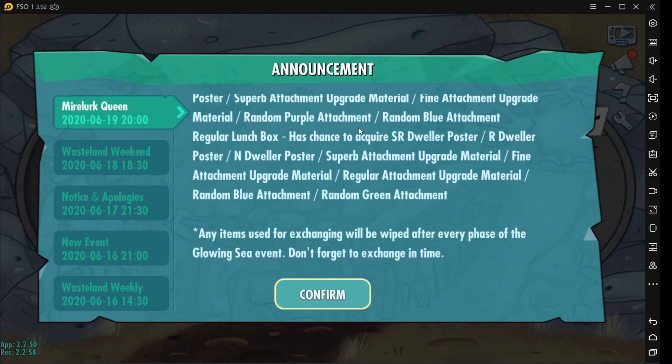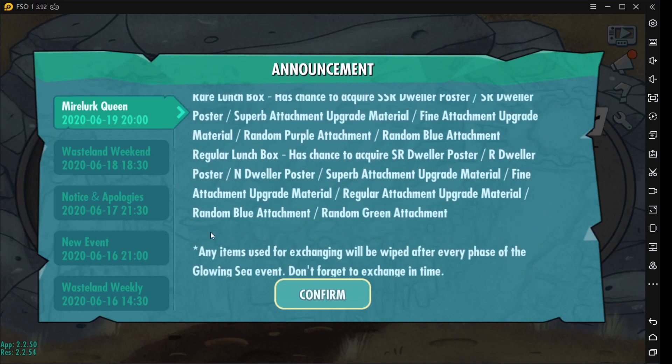We're gonna check the rewards inside. There's another important item to note: any items used for exchanging will be wiped after every phase of the Glowing Sea event. So when I finished the Adventure in the Glowing Sea, I had some spare silver and gold coins, and I'm sure that when I go there later, it's going to be set back to zero.